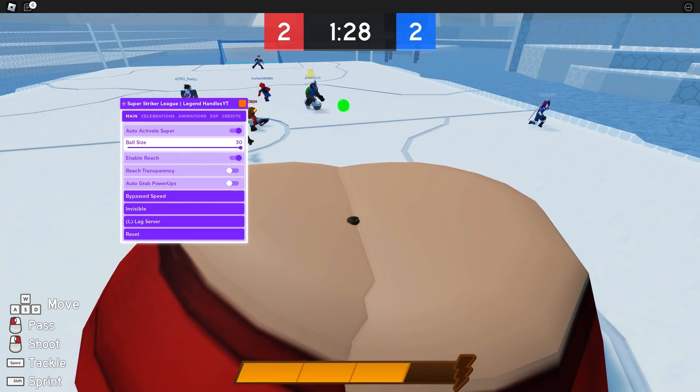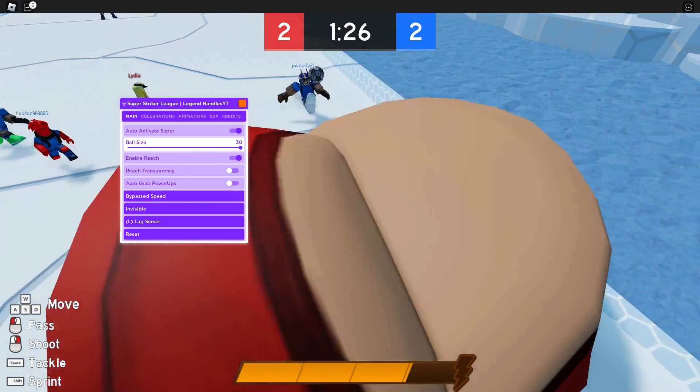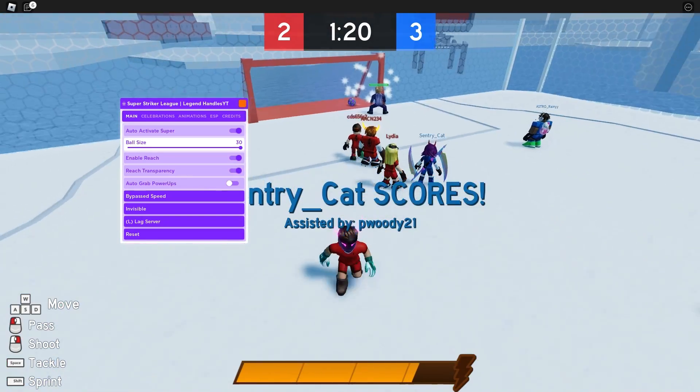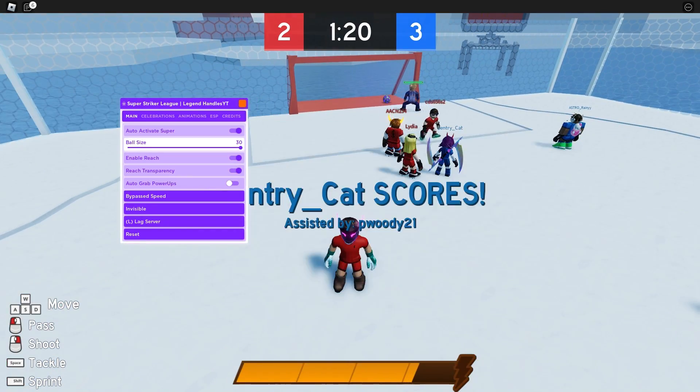There's reach — you can just enable it, and this is the reach you get when you do a kickoff with someone. As you can see, I just got the ball right there. Lower down the transparency of it and it still works, but you just don't see it.